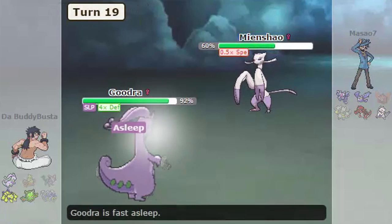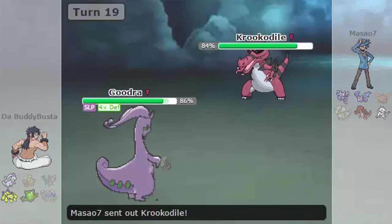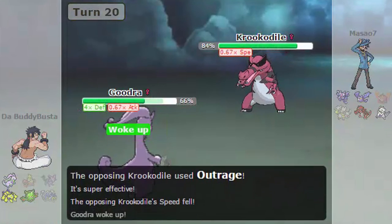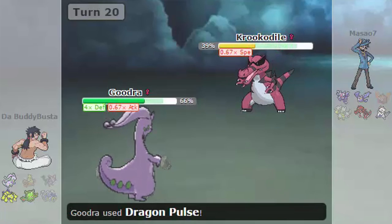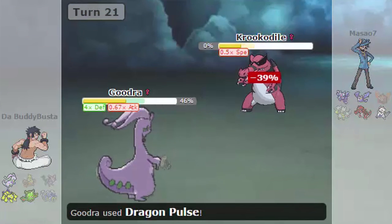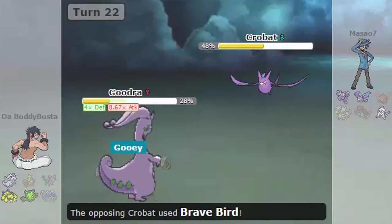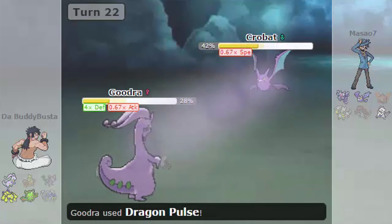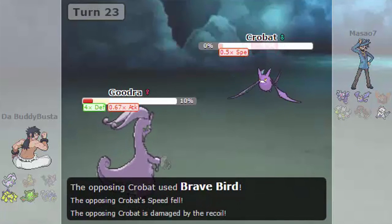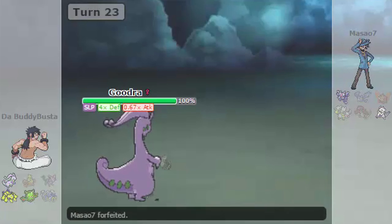This is akin to torture — there's nothing you can do. Use U-turn, lowers the Speed again. You just have to time it well when you send out your Goodra. A lot of people use Sap Sipper and Assault Vest to kind of weaken the other Pokémon on the other guy's team. But for me, this is a physical monster. Two to three Dragon Pulses and that's it. Brave Bird? Uses Gooey, slows down the Crobat. Dragon Pulse. He's going to kill himself, and it's bedtime for me. Ligar and Mienshao are going to do nothing to this Goodra, so he forfeits naturally. At that point you'd just be setting yourself up for failure.